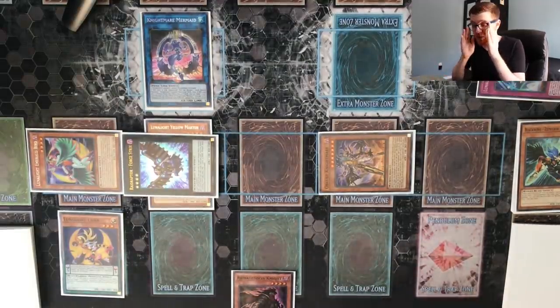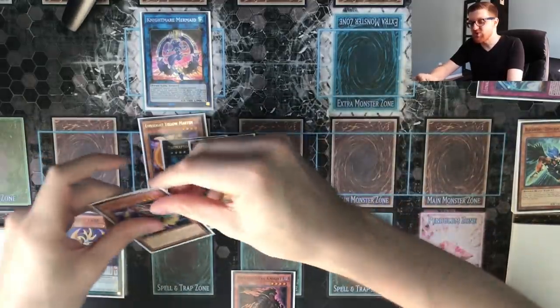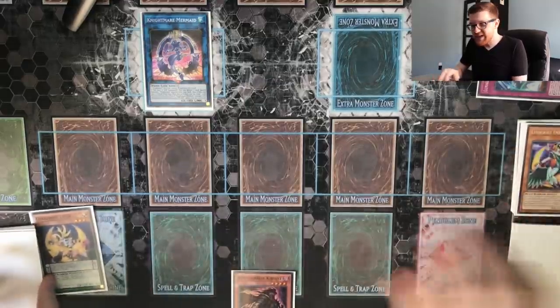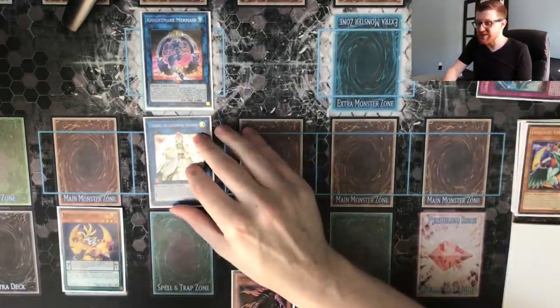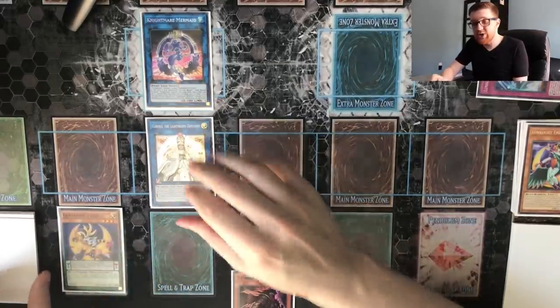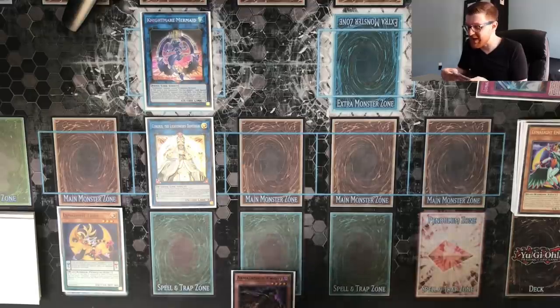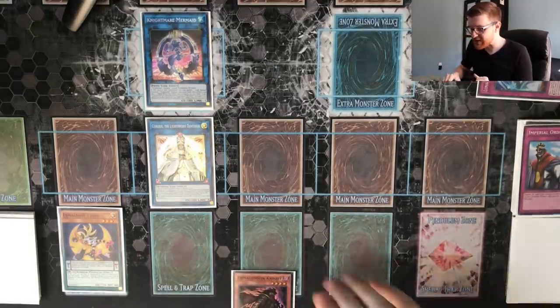Here's where things are different. We use Orcus Nightmare (a Machine), Forstrix (a Winged Beast), and Emerald Bird (a Beast-Warrior) — all DARK — to link summon Curious, the Lightsworn Dominion. When Curious is link summoned, we get to send any card from our deck to the graveyard, which is crazy. We send Imperial Order to the graveyard in this instance to demonstrate just how powerful this is.